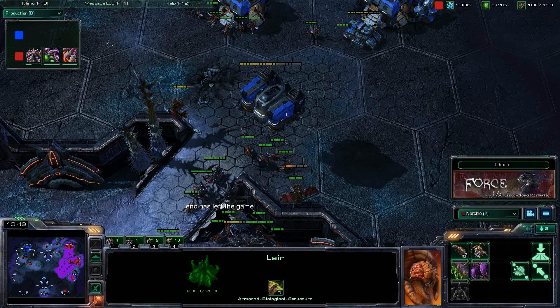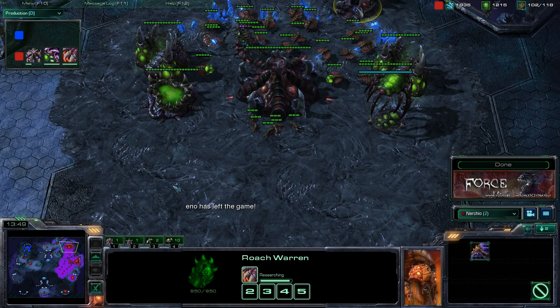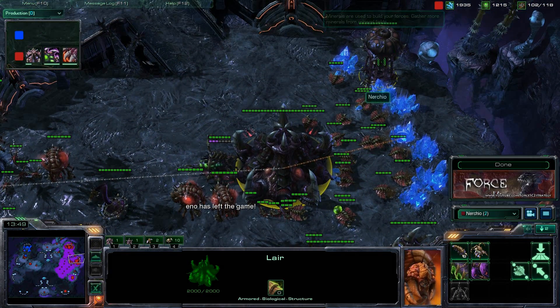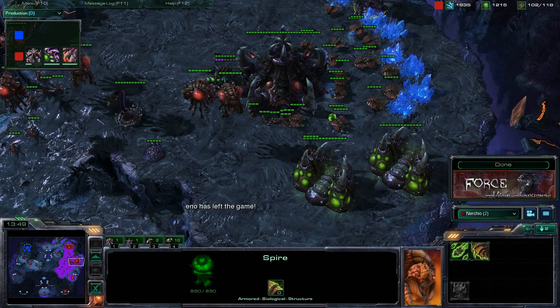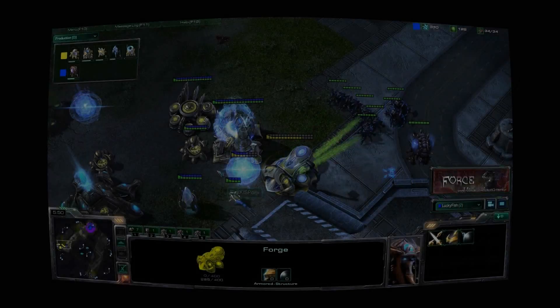Also get overseers for cloak detection. We confirmed some sort of drop — either thor or hellions — was likely coming. With that information we came out with the roach warren at 30 supply, got a few roaches out, lair at 46 supply, and spire at 60 supply. That's been Force StarCraft 2 Strategy — if you like our videos please subscribe to our channel.